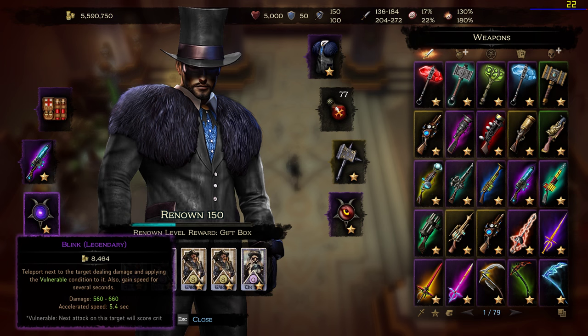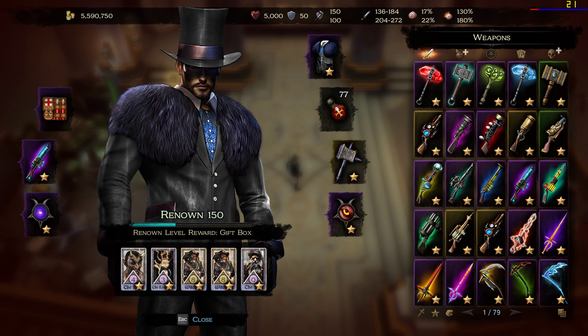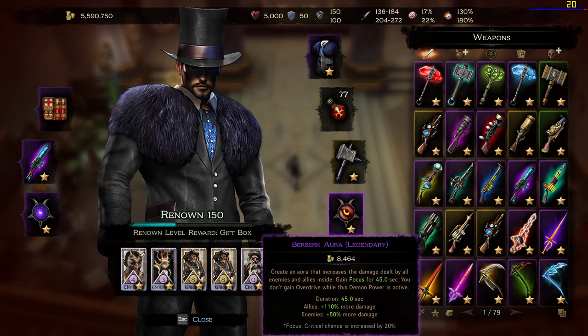I use Blink, because you can jump over gaps and walls. If you're surrounded by many monsters and creeps, you can blink out. The second demon power I use is Berserk Aura, because you deal a lot more damage in a shorter time.